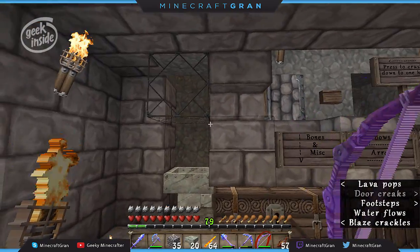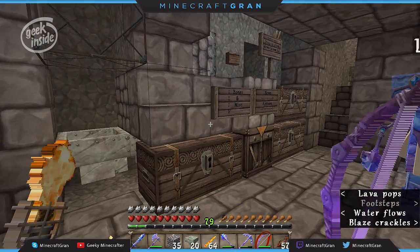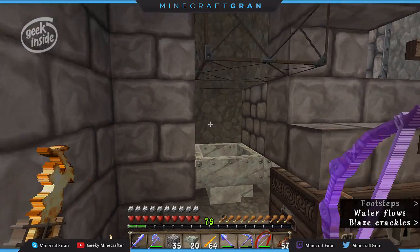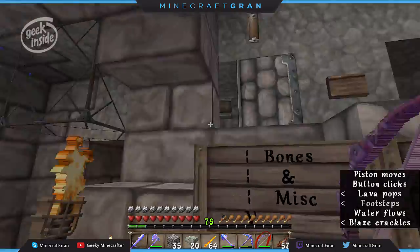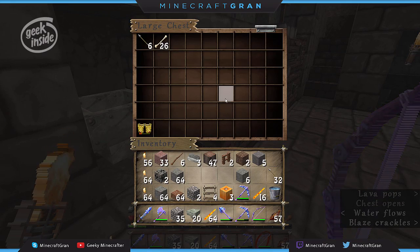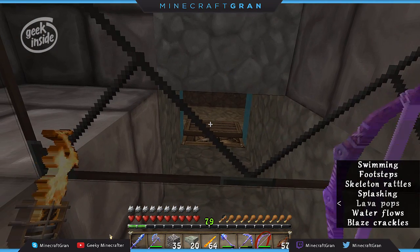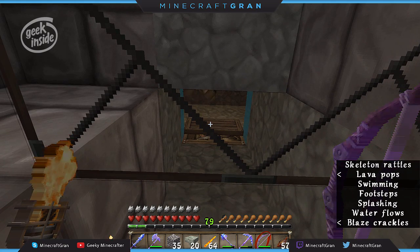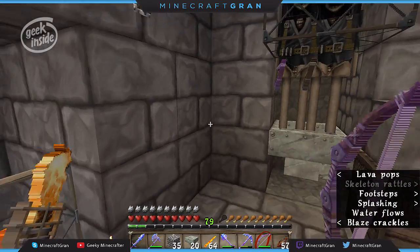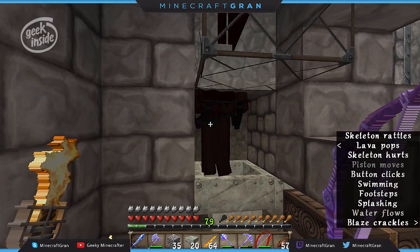You hop down here and your presence is enough to activate the mob farm. This one is a little more manual. They'll start dropping in here, you'll crush them and kill them with one hit, and their stuff goes into that hopper, into that hopper, and into that chest. We don't have any sorting yet — that's coming in the future. Once it warms up it runs good — and this is where I get the bones for my nano farm to put together all the crops I need.